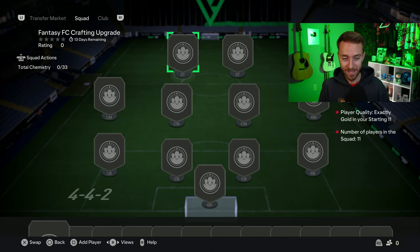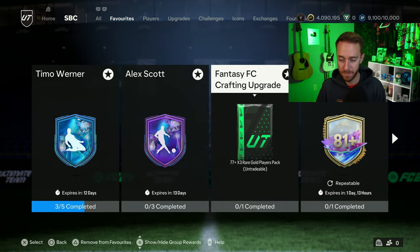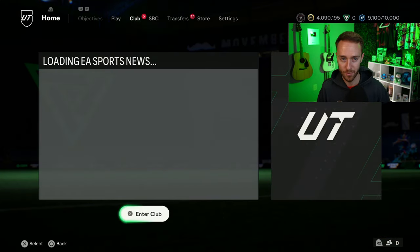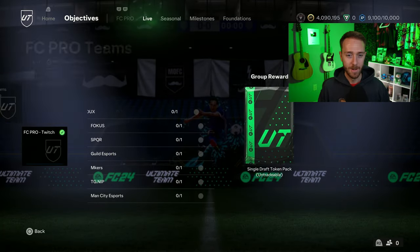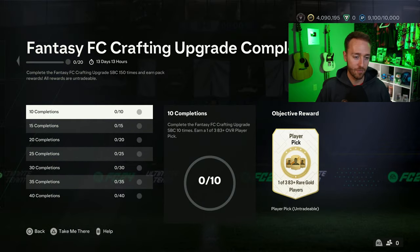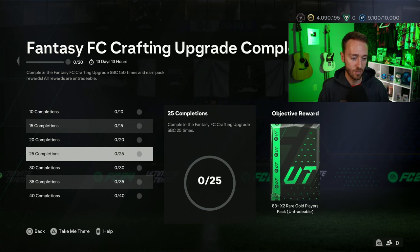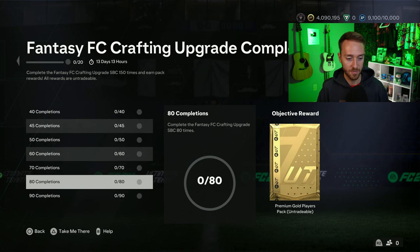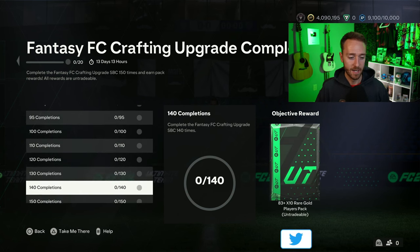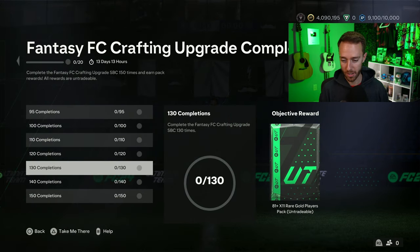With the crafting upgrade here for the rest of this week — one rare and the rest gold commons — it's still a good value upgrade pack. You get three players back rated 77 and above. Every five completions you're getting something from the objective, and towards the top it's every 10. You get a solid 83x20 for finishing the whole thing off, with multiple 83x10s inside — especially towards the end the packs get pretty good.